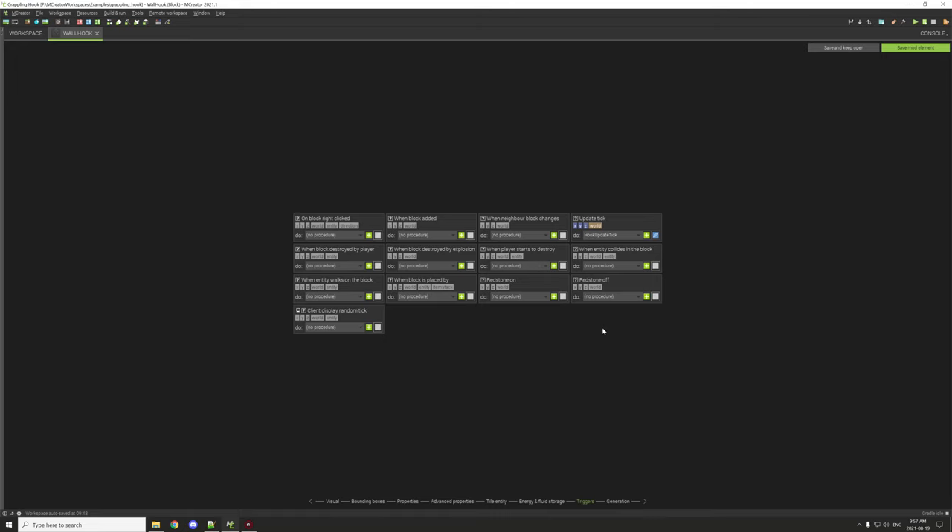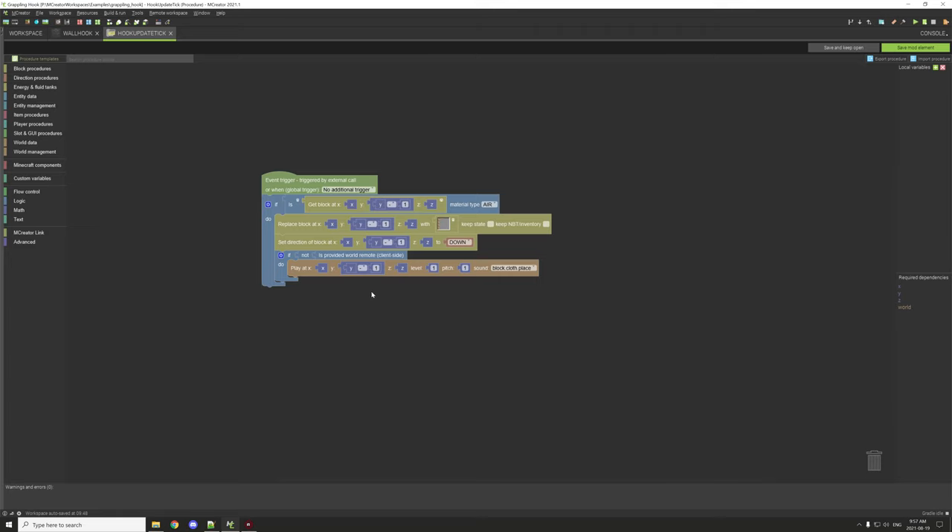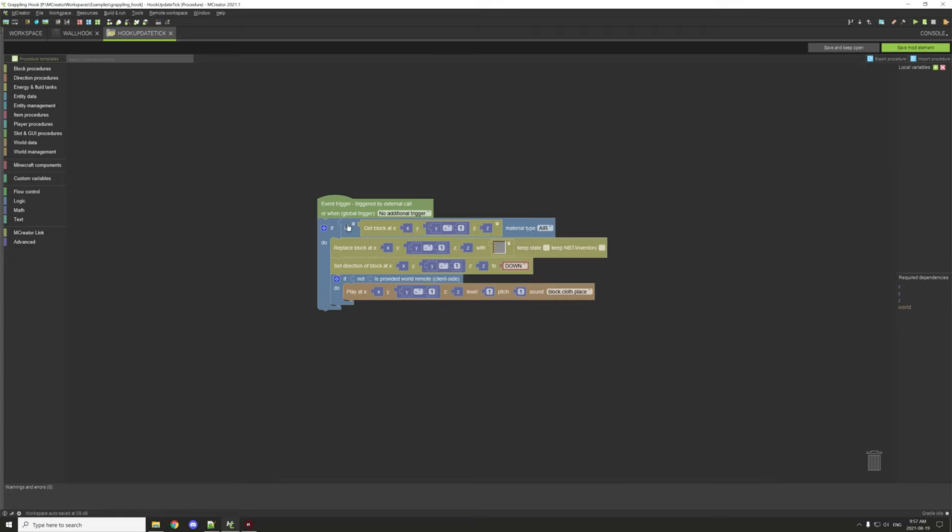The reaction to being pushed is set to 'blocked,' so it can't be moved by a piston. Tile entity, fluid, and energy storage are not needed. The update tick procedure checks if there is air below the block, and if so, replaces that block below with the rope block.